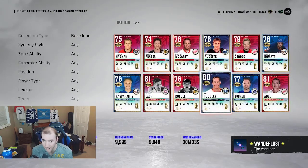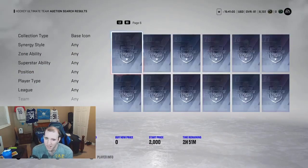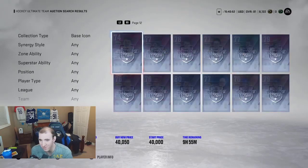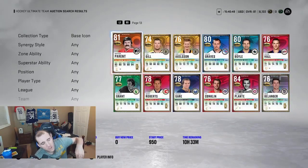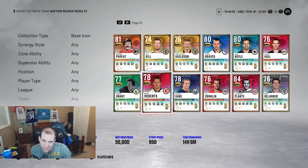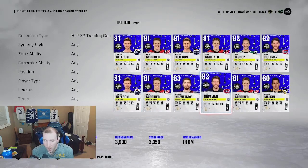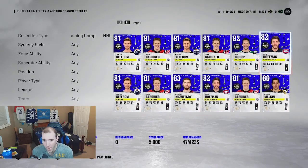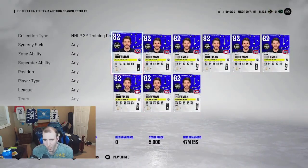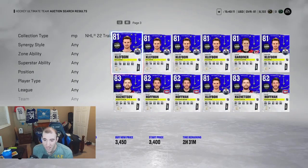Base Icons are hit or miss — you can grind the market on them, but last year you didn't really make many coins off icons in general. The only time you made good coins was when an event requested a specific one, like Gary Roberts — that's when you cashed in. We also have Training Cards this year. You can work the market with those too and make some good coins depending on what they're going for, especially when an event goes live.